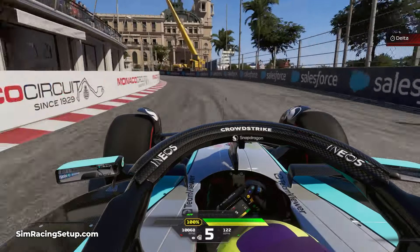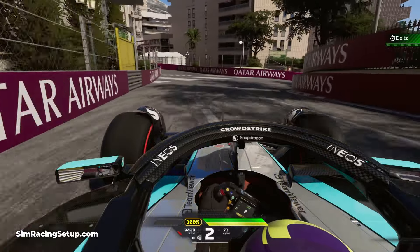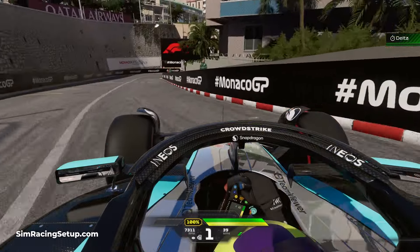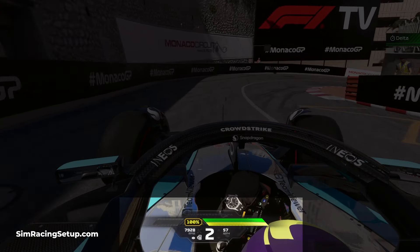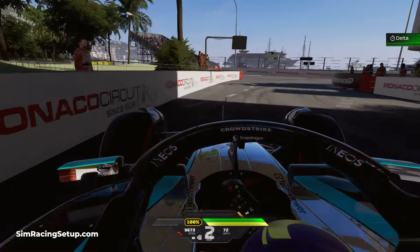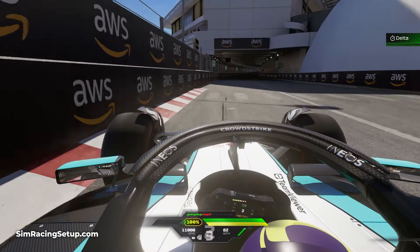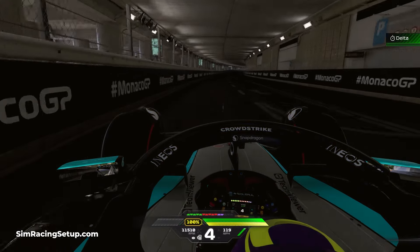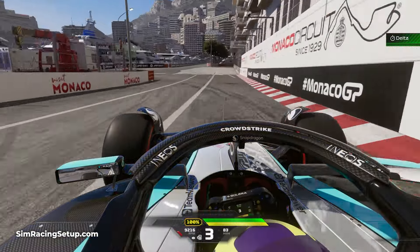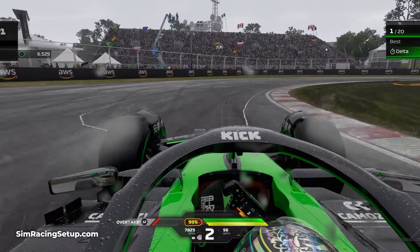Tip number four: I'd recommend utilising short shifting. You may find that you can still spin your rear wheels at slow speeds even when modulating your throttle pressure, but this can be averted with a different shifting technique. Short shifting means changing gear earlier than you normally would, which lowers the overall engine RPM and dulls the power sent to your rear wheels, making them less likely to break traction. It may seem counter-intuitive, but you'll lose much more time managing wheelspin than from a slight decrease in engine power. Short shifting should mainly be used at very slow corners, but can also be applied at almost every corner in wet weather.